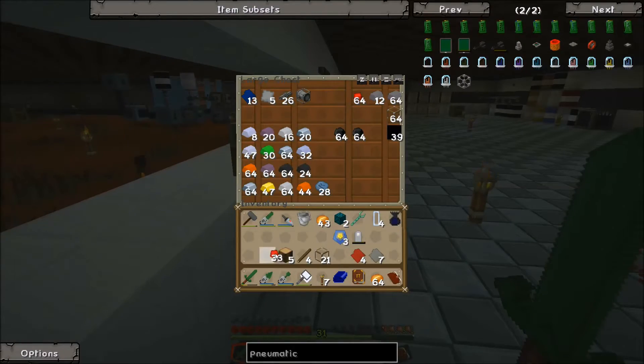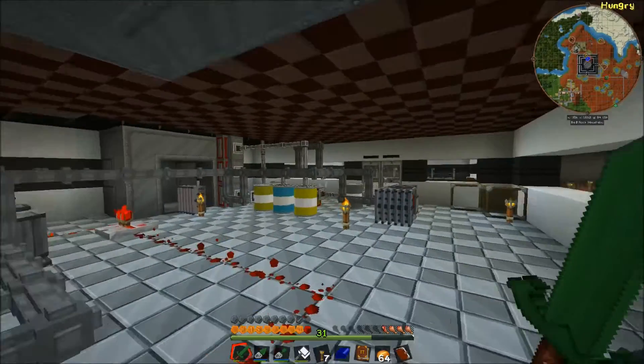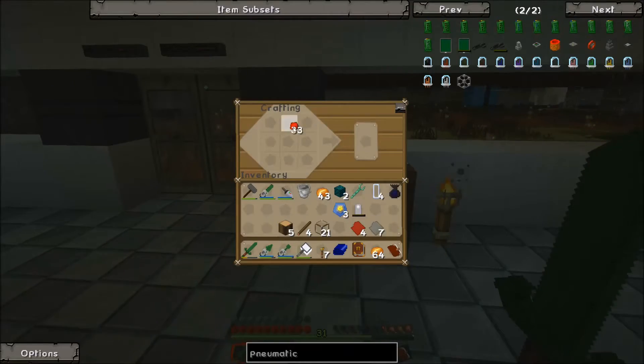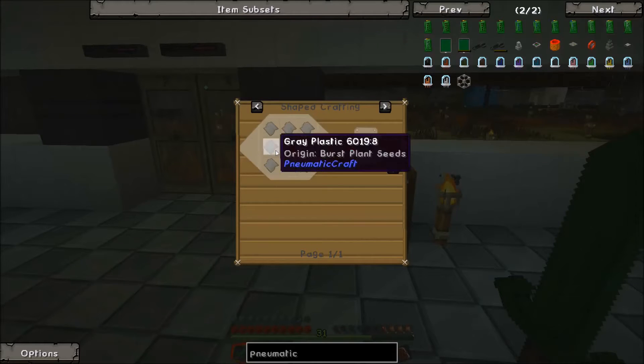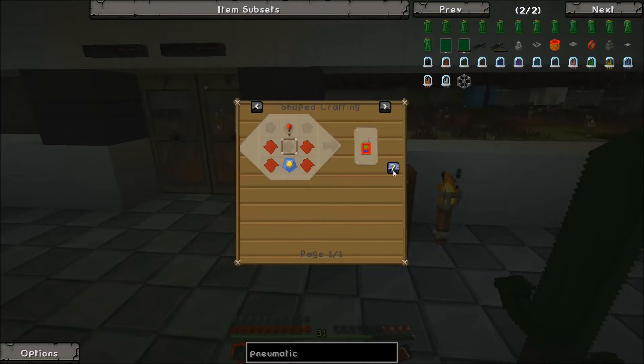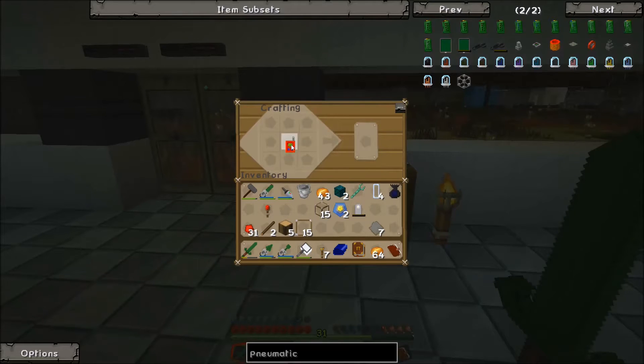I brought a bunch of assorted materials down here because it was a lot easier than having to go back over to the other base. Hopefully fairly soon we'll have an AE system. PneumatiCraft is something I really wanted to get into now. Pretty soon we'll switch gears — getting an AE system set up would be extremely nice for us.